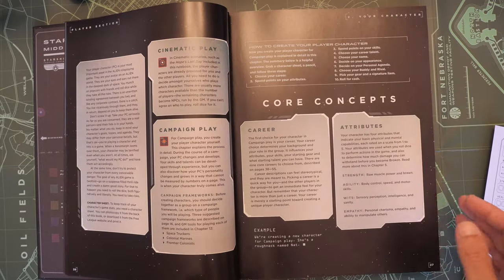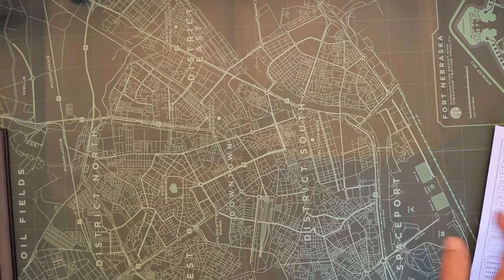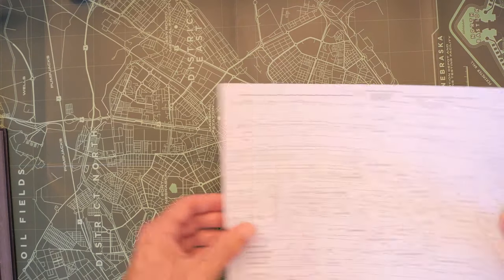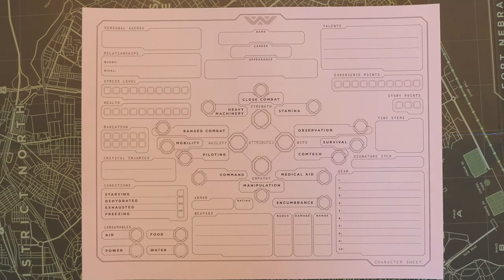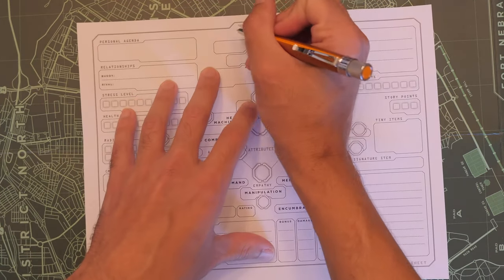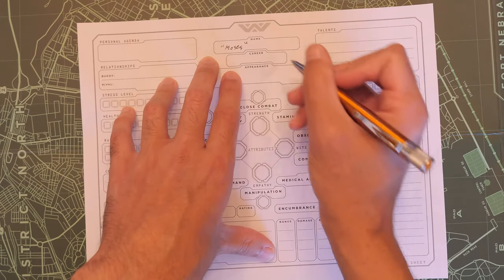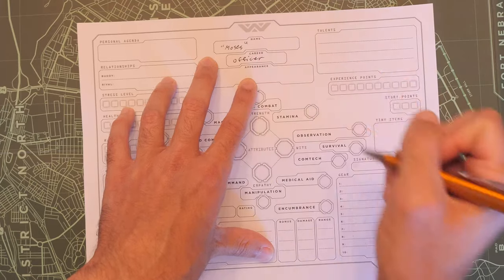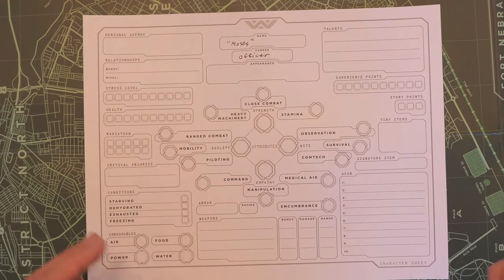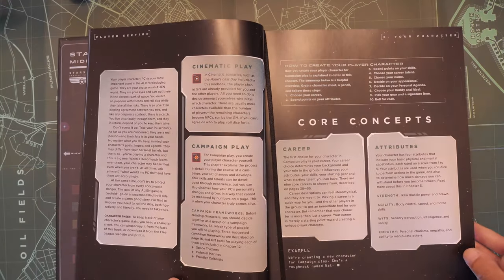I have my character sheet right here and I like to start with the personal stuff first, mainly because I already have an idea of what I want to create. For the name, I don't have a specific name, but his nickname will be Moses. We're actually going to be an officer, and I'll showcase all of the different careers here in just a second.